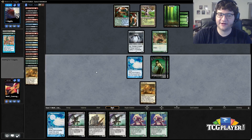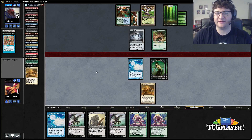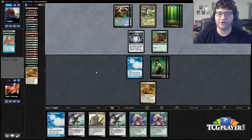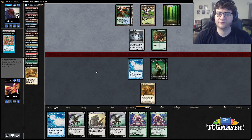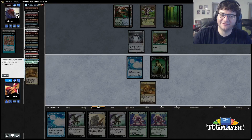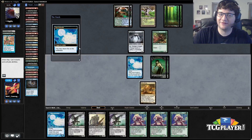None of this is great, but we have multiple Bridges so his attacks are pretty bad — he's got to kill us because if we block with a Narcomoeba we make a bunch of Zombies and he's in a lot of trouble. I guess I keep dredging to hit more Narcomoebas — there's one, and we have some Prized Amalgams.